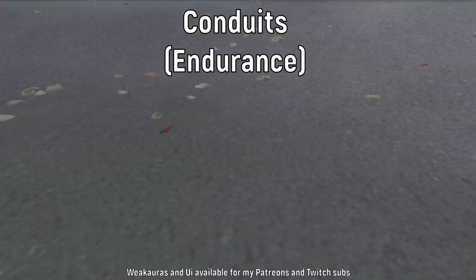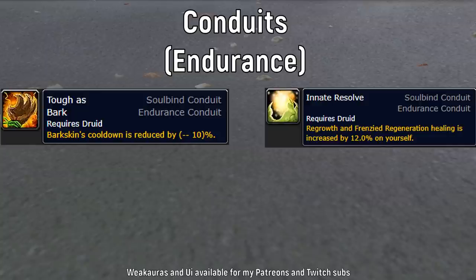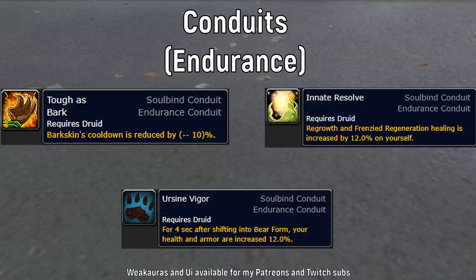Let's talk about conduits. For Endurance conduits, the first one I'd recommend is Tough as Bark, which reduces the cooldown of Barkskin by 10% — very useful. The second is Innate Resolve, mainly because of the 12% benefit you get from Regrowth. The third option is Ursine Vigor, but I don't find many places where I need to go into bear form, so I wouldn't pick it. Tough as Bark and Innate Resolve are what you should go for.